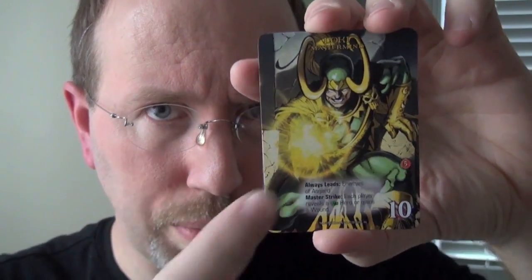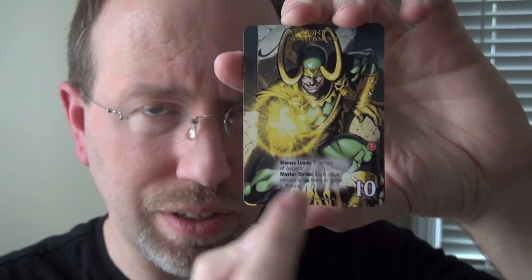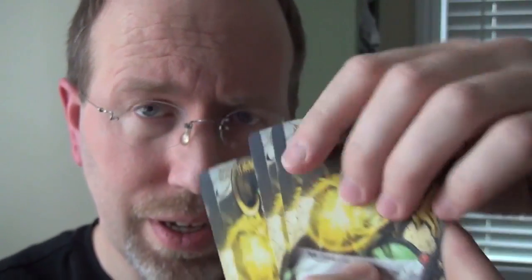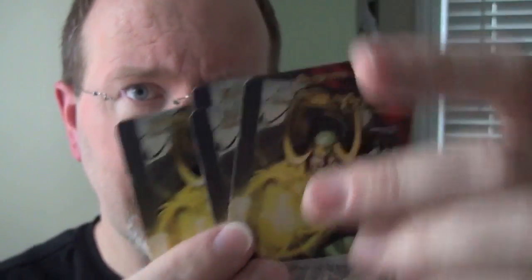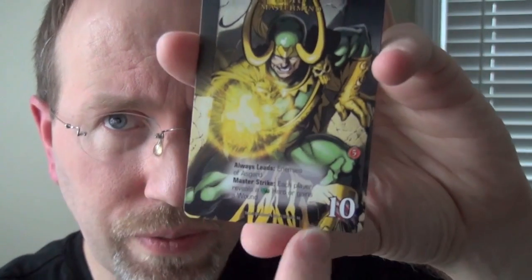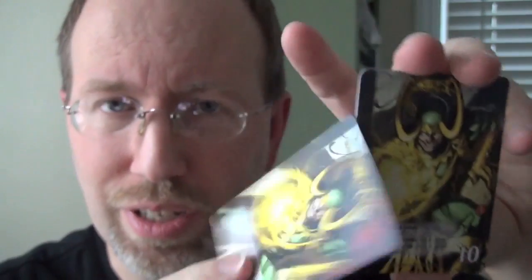So who are you fighting in Legendary? You'll be facing off against one of four masterminds, each with an attack value showing the attack points needed to defeat them. Each mastermind also has four tactic cards shuffled face-down underneath the mastermind card. Whenever you defeat the mastermind you pull out one of these tactic cards for a surprise effect — usually a special bonus for you or a penalty for other players.